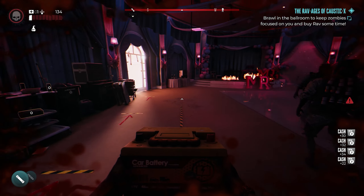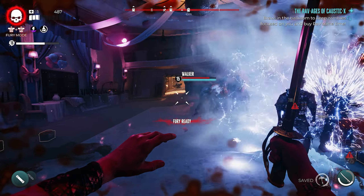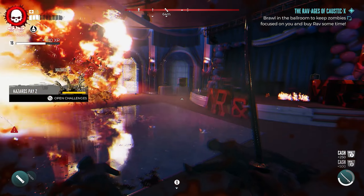You can then return to the hotel, enter the ballroom, and Rav will be sitting up in the balcony where you can start the side quest. The side quest is pretty simple — Rav just has you fight a whole bunch of zombies inside of the ballroom.